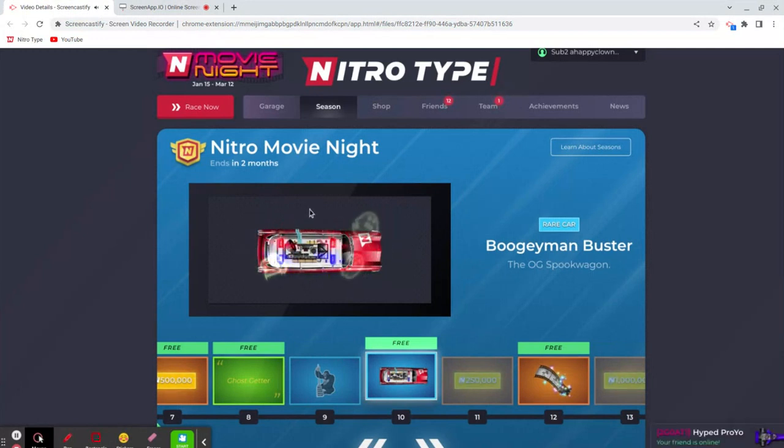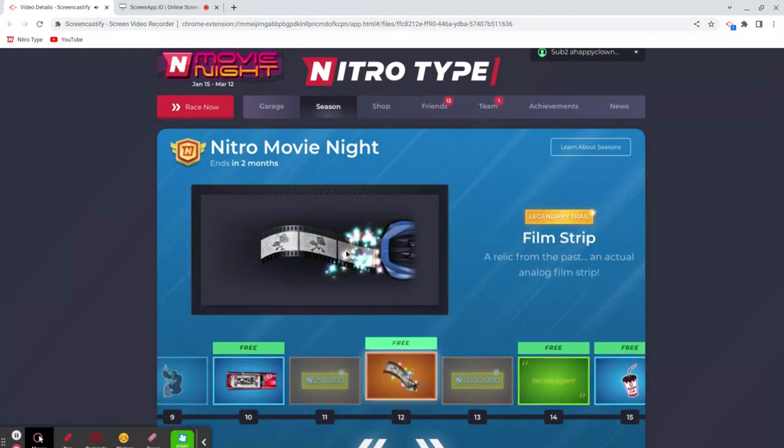Alright, so the Boogeyman Buster — this one is similar to the Ghostbusters car and I think that's what they were going for. Never seen Ghostbusters personally, but I'm a big fan of this design. The ghost going around it really matches perfectly with the ghost boost. For this one I'd go with like an eight out of ten.